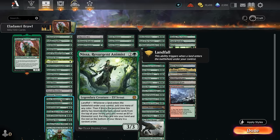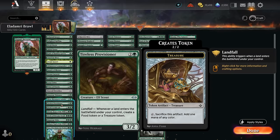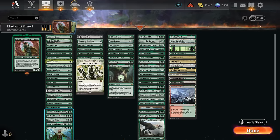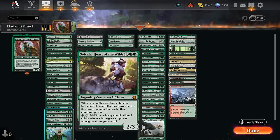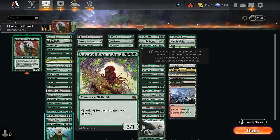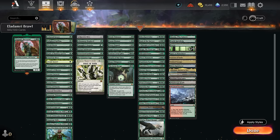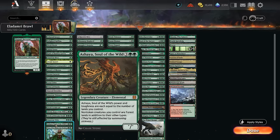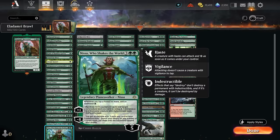Lotus Cobra makes mana with landfall so it doesn't need to tap, meaning we can still tap it with Eladamri's ability. Priest of Titania is awesome since we have an elf sub-theme and it also tracks opposing elves. Emerald Medallion discounts our green spells by one. Lenor Visionary makes mana and draws a card. Nissa is similar to Lotus Cobra but can find additional elves or elementals. Provisioner makes treasure with landfall, Arch Druid is similar to Priest of Titania and pumps elves, Sylvala draws cards when we cheat expensive creatures in, Circle of Dreams tracks any creature for mana, Lenor Tribe taps for triple green, and Ashaya turns creatures into lands generating additional mana. Nissa Who Shakes the World essentially doubles our mana.